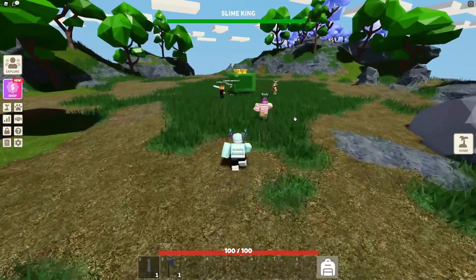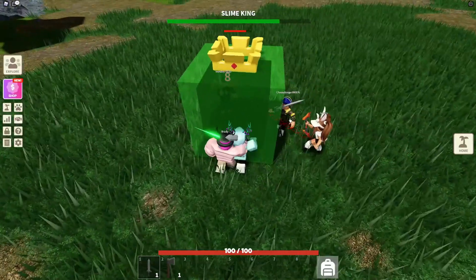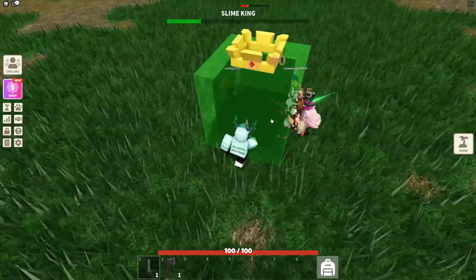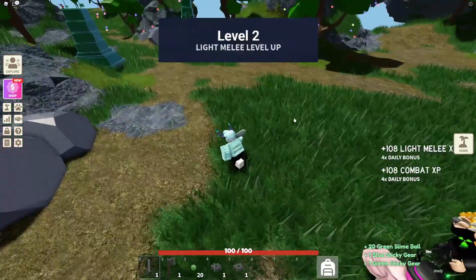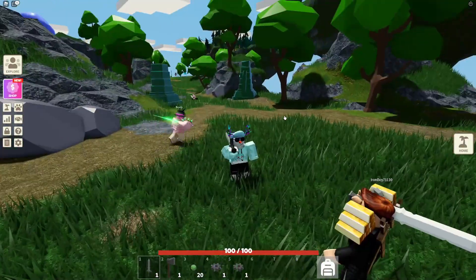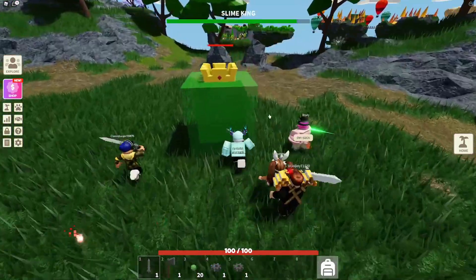Finally my head got straight. The plan here was basically just to kill a bunch of slimes, hoping that we are able to get a pink sticky gear. What's so special about a pink sticky gear? Well, it can make industrial smelters — they're pretty good. But even alone, you can probably sell a pink sticky gear for around 500k to maybe 1 million coins, which is really good.